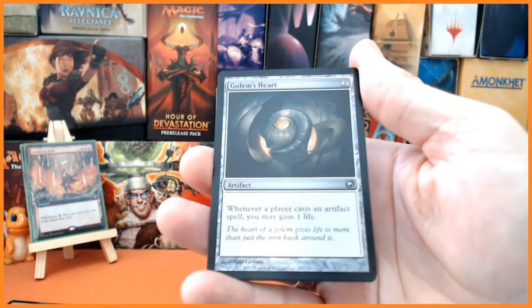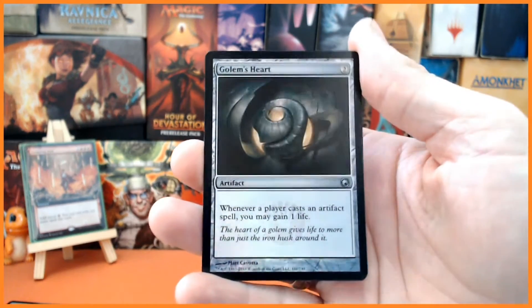We also have Golem's Heart for two mana — whenever a player casts an artifact spell, you may gain one life.